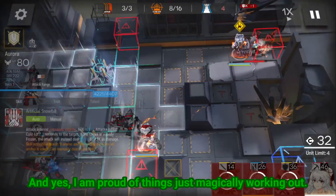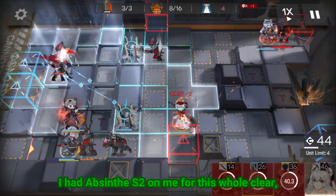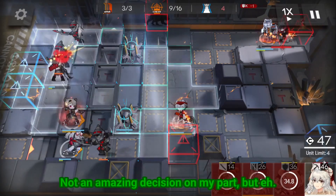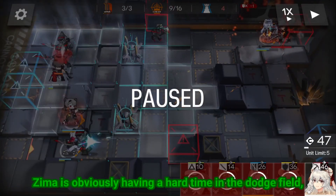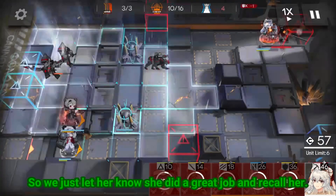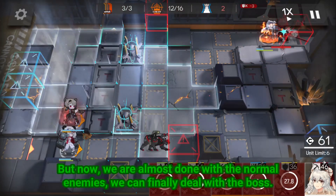And yes, I am proud of things just magically working out. I had Sentence 2 on me for this whole clear, and I think it only mattered for a single raider — not an amazing decision on my part, but it worked, we accepted it. Zima is obviously having a hard time in the dodge field, so we just let her know she did a great job and recall her. But now we are almost done with the normal enemies, we can finally deal with the boss.